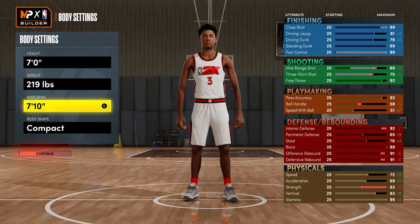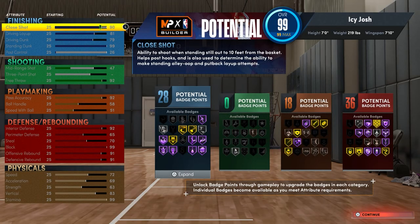For the wingspan you want to max it out at 7 foot 10, and here's what you want to do for the attributes — just put them exactly like I have them. The shooting is not important, so that's why I maxed everything but the shooting. I touched my free throw just because if I do get fouled I can make free throws, which is extra towards my teammate grade. But this build is insane — the badges are insane.